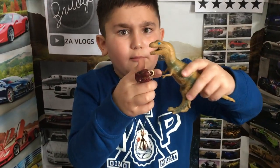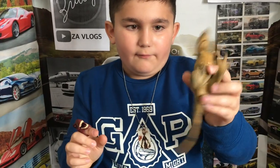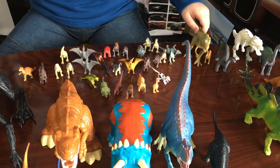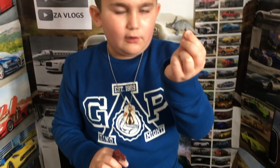And then I have a T-Rex. It has little tiny arms, blue eyes, a mouth, some feet, and a tail. It doesn't really stand up sometimes.